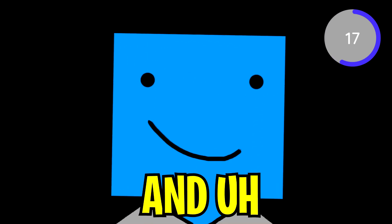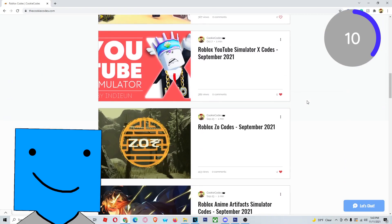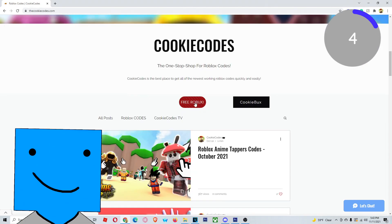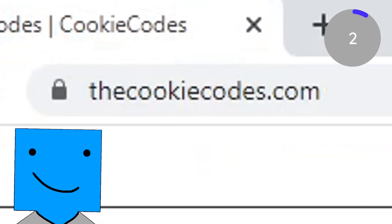I own a website and you should check it out. It's called thecookiecodes.com and it's also in the link below. This is a website where it shows you tons of different codes for your favorite Roblox games so you don't have to watch clickbait YouTubers all day. It's very helpful and it's so much fun. We also do Roblox giveaways sometimes, so definitely go check it out. Once again, thecookiecodes.com, link below.